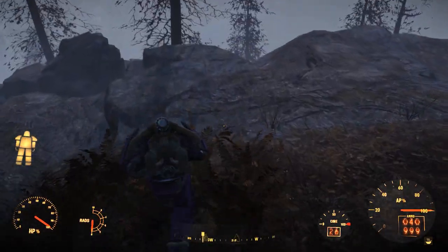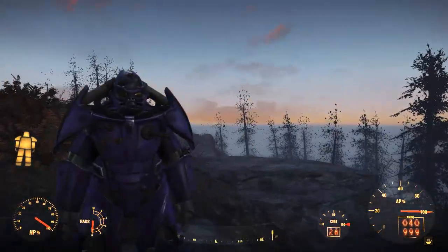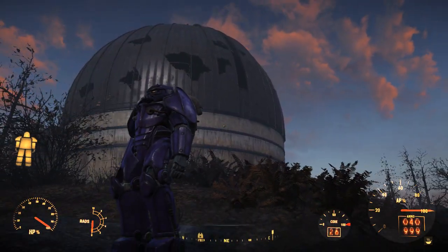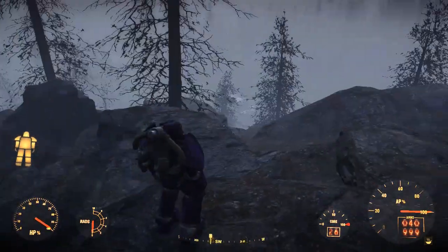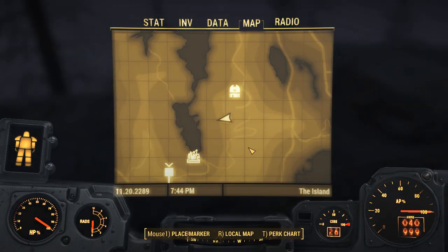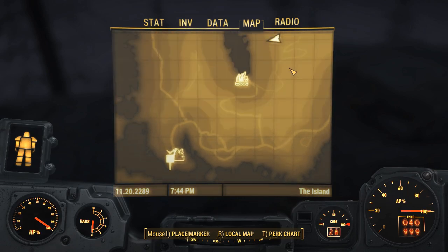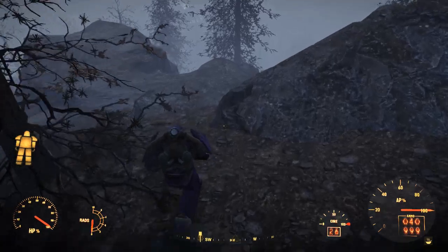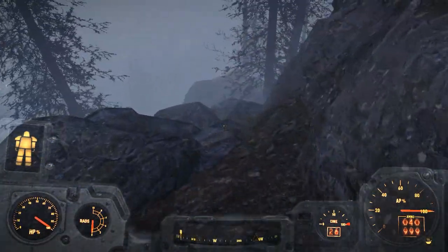Hello and welcome back to my Fallout 4 experience at Far Harbor. We're at Acadia and we're off to do a data recovery. I might actually come out of Acadia, turn right around the other side of the building — that's where I am now. I'm going to go straight down the cliff and head on towards the old pond house. Let's get down there and see what's happening.